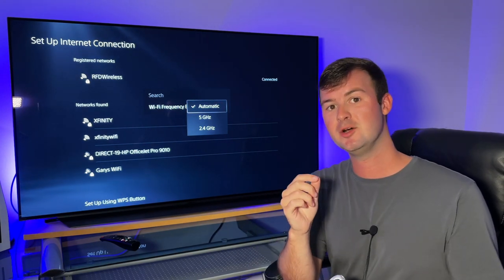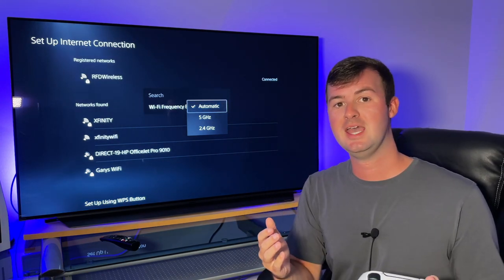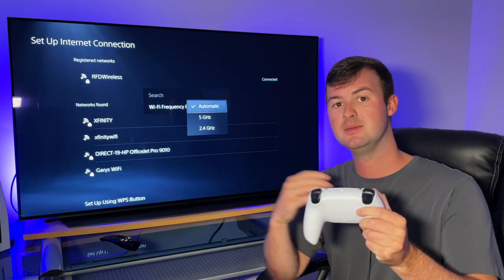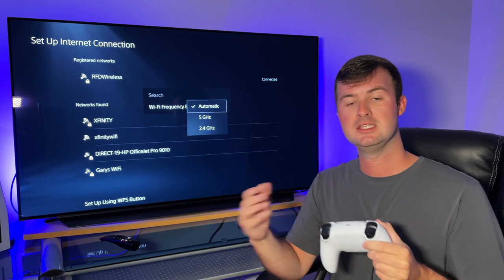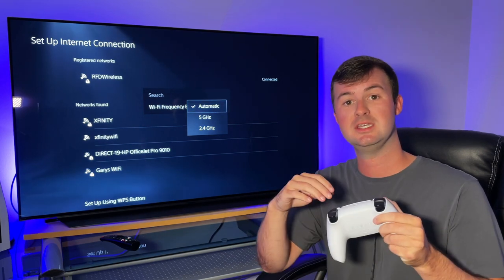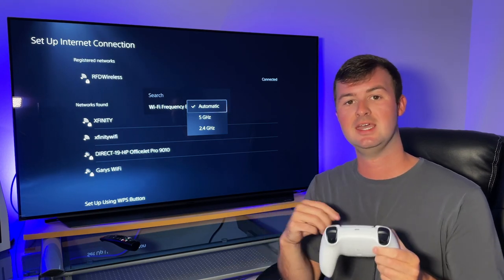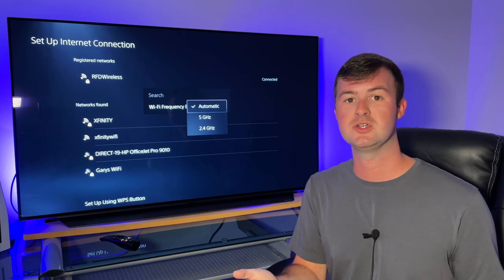This is key — locking in a radio band to either 5 GHz or 2.4 GHz is important because what could be happening with the sudden network disconnection issue is that it's switching between the 5 and 2.4 GHz radio bands too frequently, to the point that it ends up either significantly lagging or dropping you from the PlayStation Network altogether, because the stability of the connection between your PlayStation 5 and your router simply wasn't strong enough.